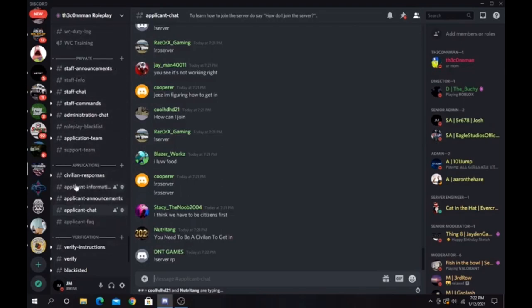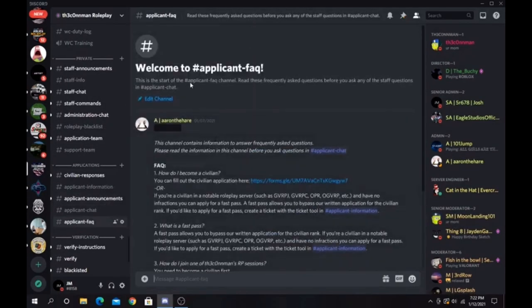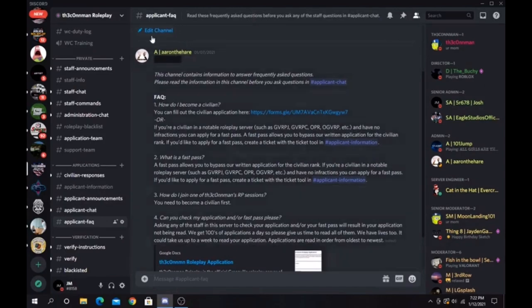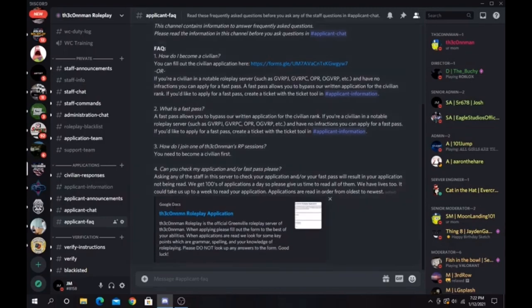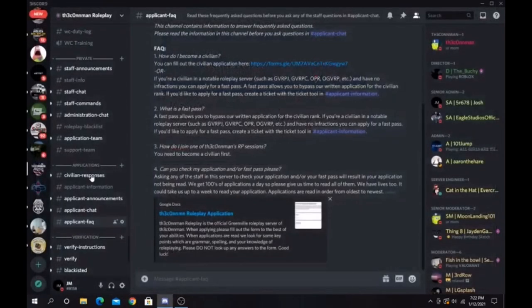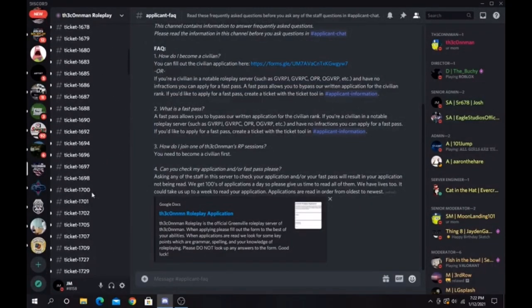Go into the FAQ channel — this tells you all your information, frequently asked questions, like how do I become a civ. You're gonna want to click the link right there, and that's gonna take you to the application. That's one way of doing this.